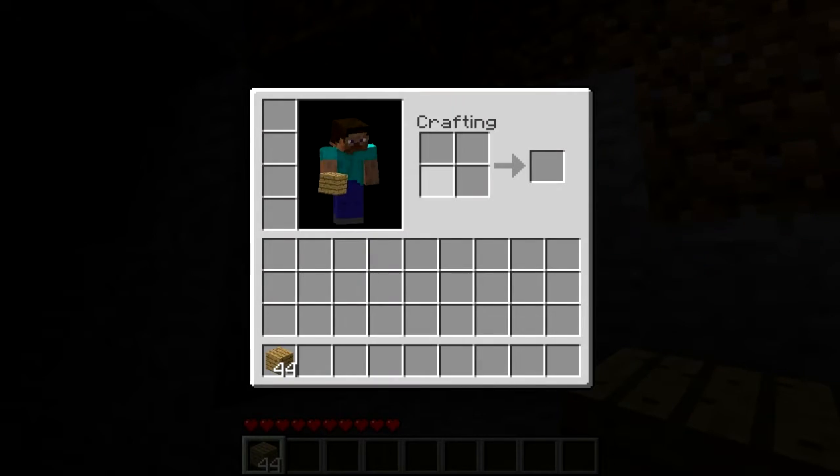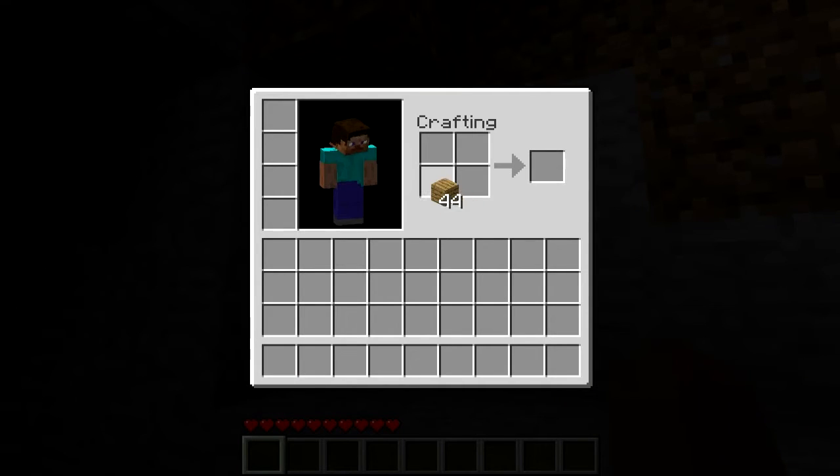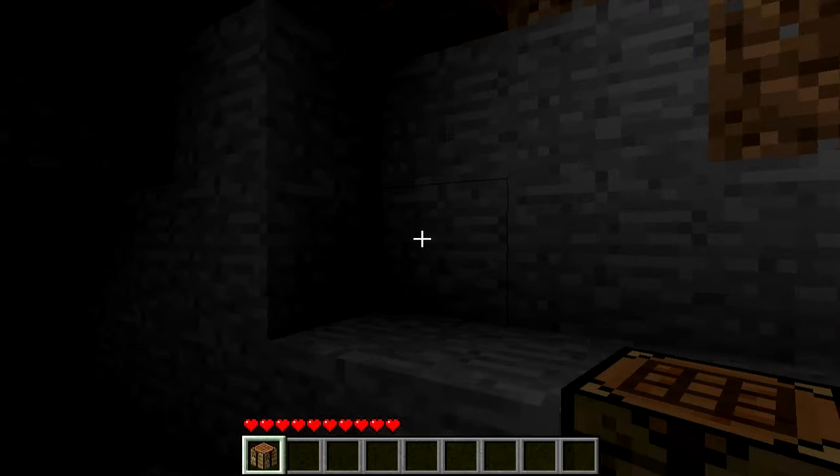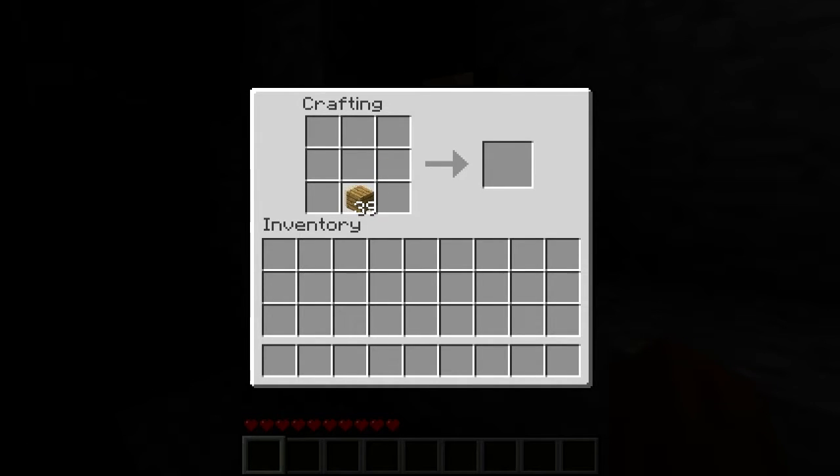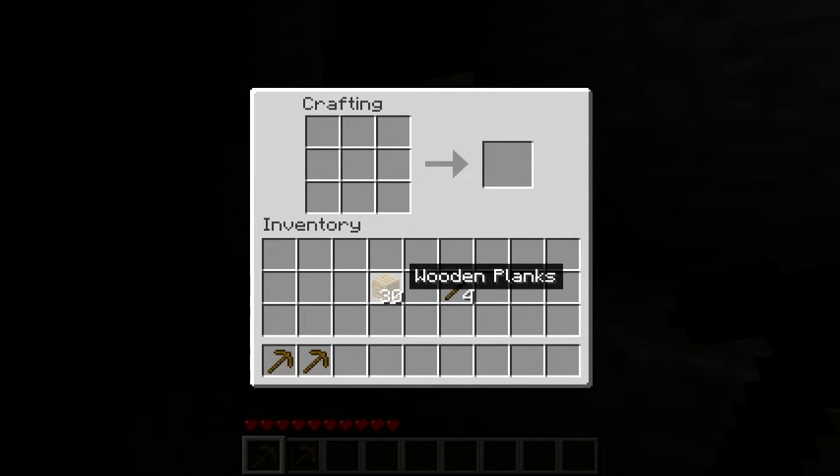We're going to make a crafting box right there and place it down. Then we're going to halve the wood and get some sticks. We're going to do two wooden picks for now — one, two — then put some of the resources back.